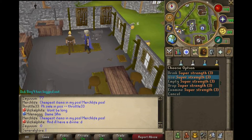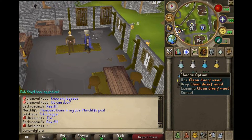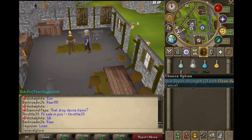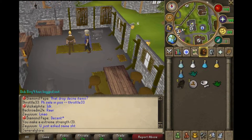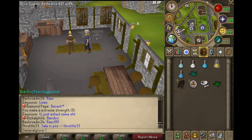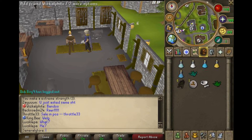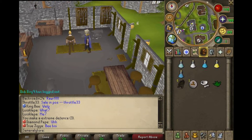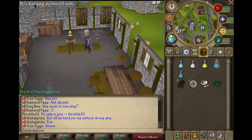Now we're going to move on to make the super strength — you go and combine that with dwarf weed to make an extreme strength potion. Then we move on to the defense potion, which you combine with clean lantadyme to make an extreme defense potion. Pretty simple.